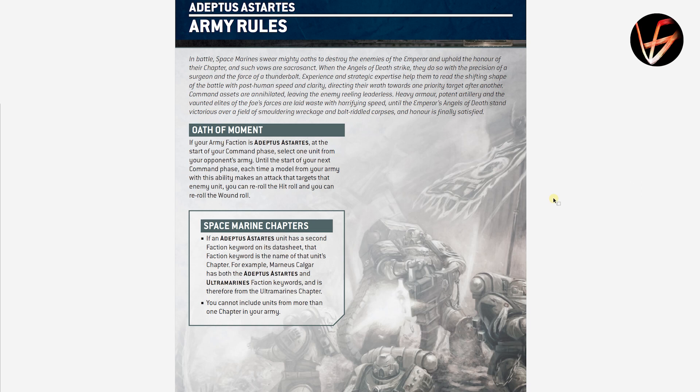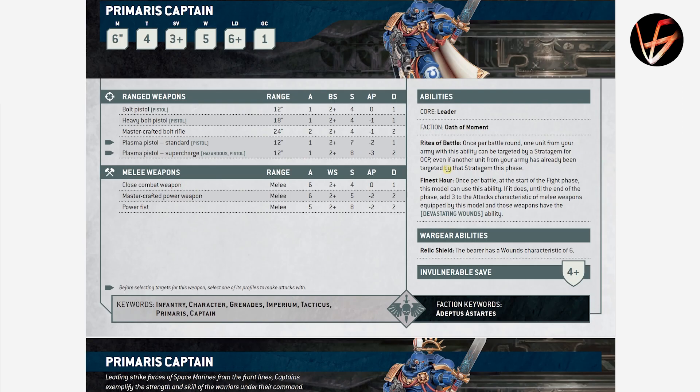Hey guys, just a couple of hours ago, the new datasheets for all the Space Marine units that are part of the big Space Marine family — apart from the guys that don't honor the Codex Astartes that much — have been released. We will not see Grey Knights, Dark Angels, or Blood Angels stuff here, but we will see everything else that belongs to Space Marines. Without further ado, let's partake in this wonderful adventure of looking at all these Space Marine datasheets and all the changes we can find. I highly recommend taking some refreshments because this video is going to be a very, very long one. Feel free to skip parts you're not interested in.